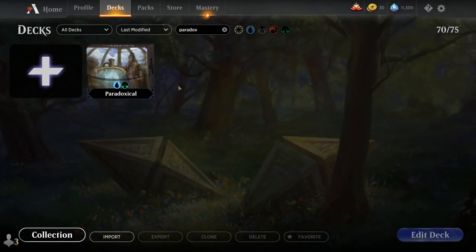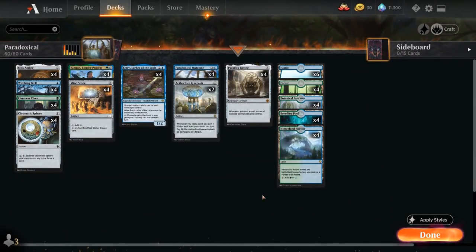Hello and welcome to another Historic Gameplay video. Today we're taking a look at a blue-green Paradoxical Combo deck, as voted on by my supporters on Patreon. The deck features both Paradox Engine as well as Paradoxical Outcome.